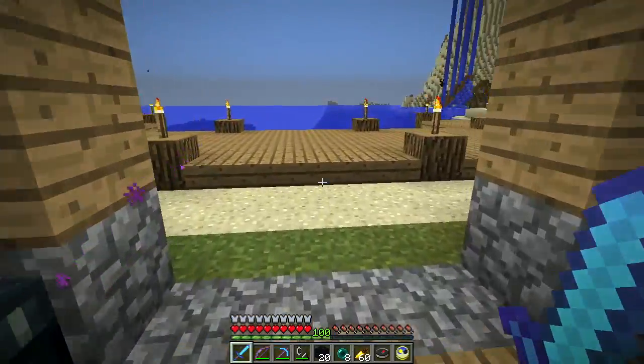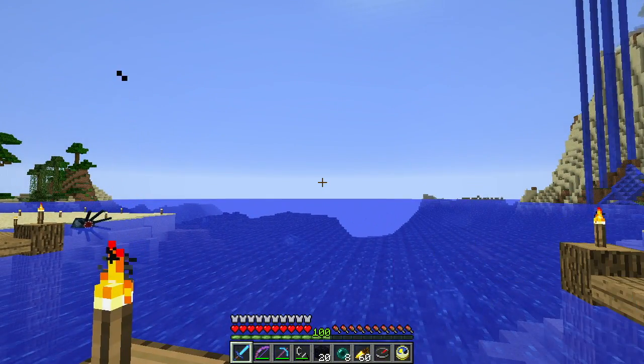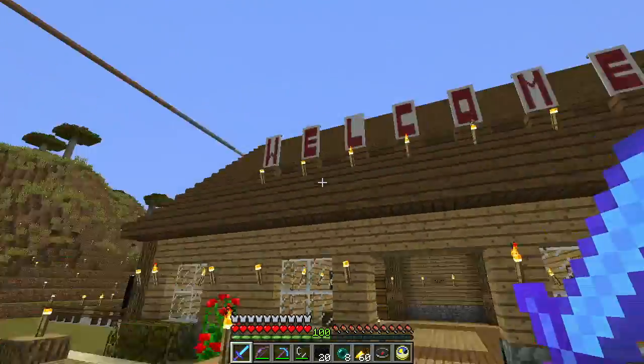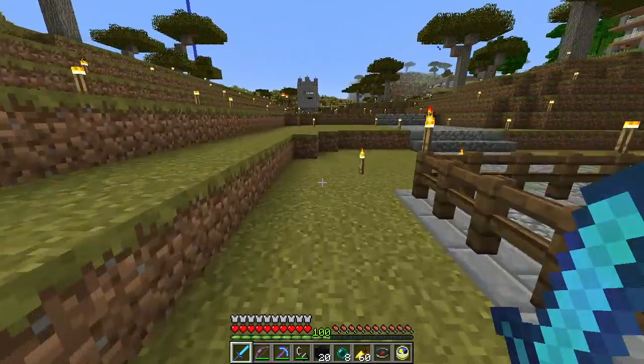I wanted to move the portal closer because I think this is a nice little area. Since the spawn island is out that way, people come in and having the big welcome sign is really cool. So I moved the portal here — let's go try something.